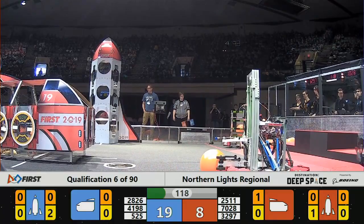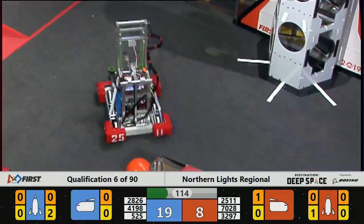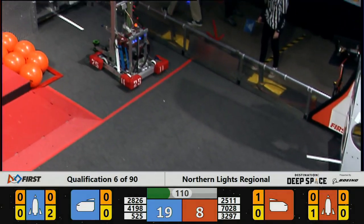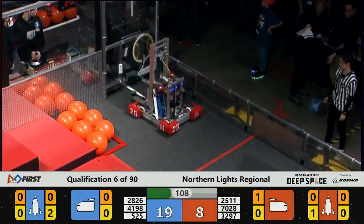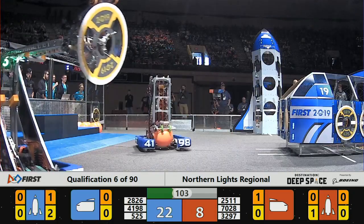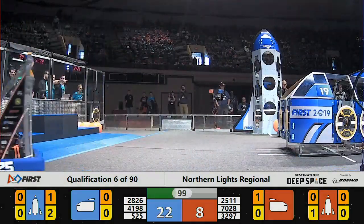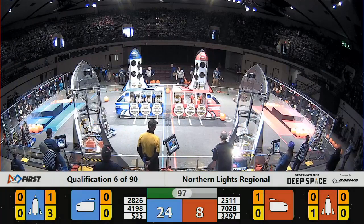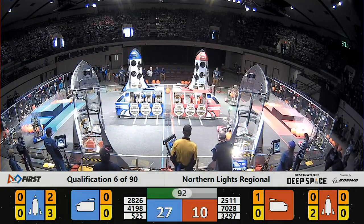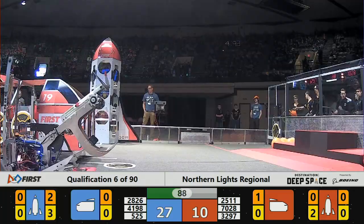Blue Alliance still out ahead. Red 525, Swart Dogs trying to get that hatch panel from the loading station. 4198 delivers cargo to the rocket. Red Alliance, 70-28 — that's Binary Battalion — they bring a hatch panel to the rocket, now they're loaded up and bringing the cargo, and they deliver it.